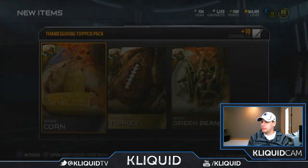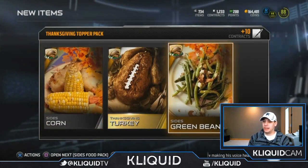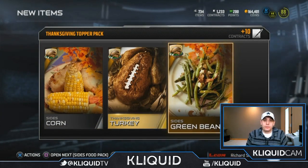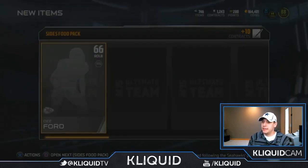Turkey — we're still collecting all those green beans. I don't think I need that either, so I have a bunch of them that I have extras of unfortunately. I'll just end up having to sell each one of those and take a slight loss on them, and hopefully I can flip them and get some of the stuff I do actually need. Sides food pack.